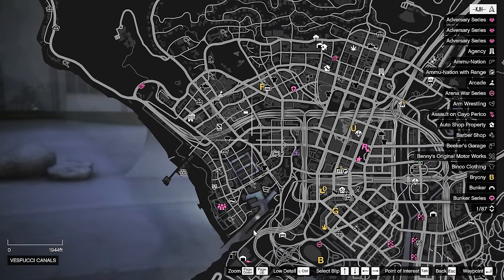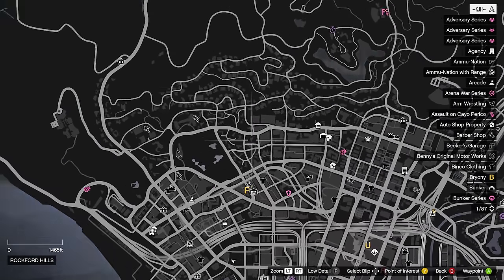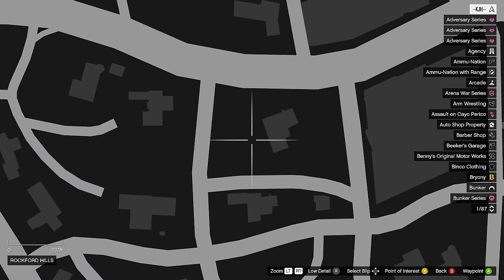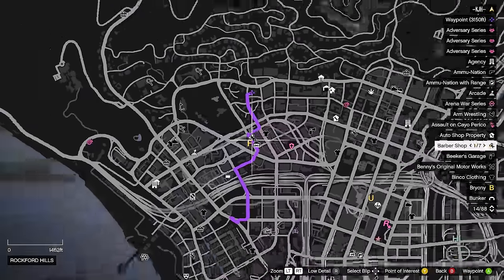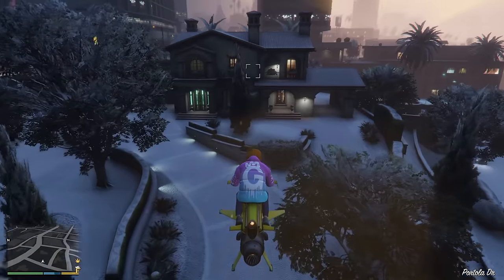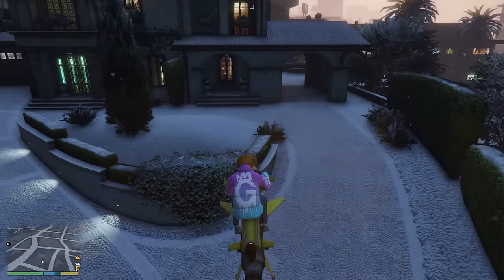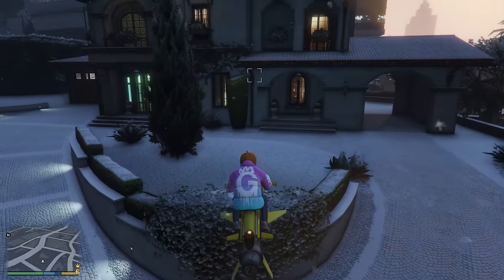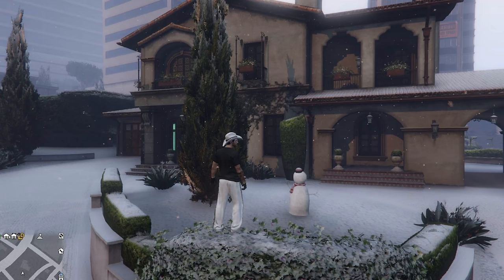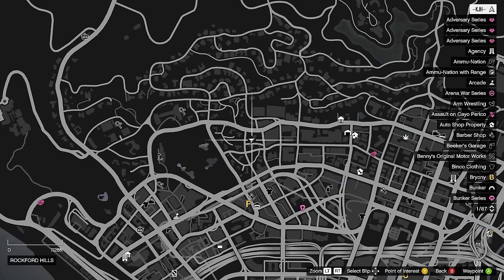This is actually the last one in the city. We're just going to head up north right here to this location. It may look familiar because we are at Michael DeSantis' house, and this one is going to be right here in the front garden. I'll show you a picture on screen — it's going to be right here.